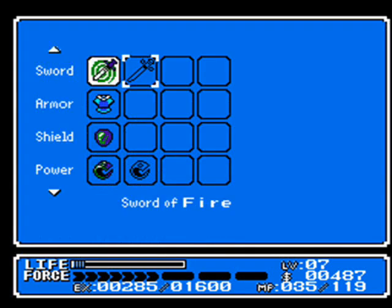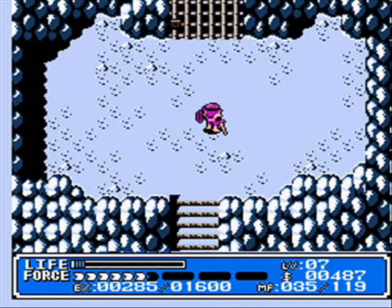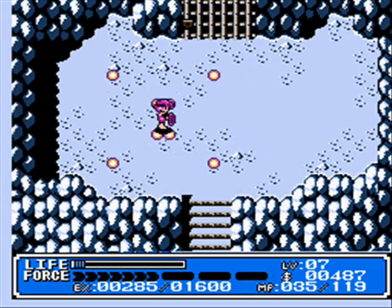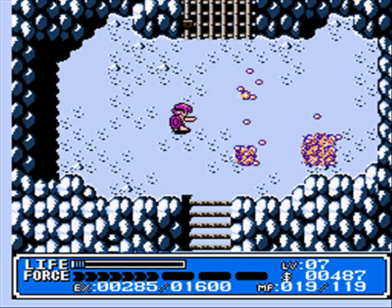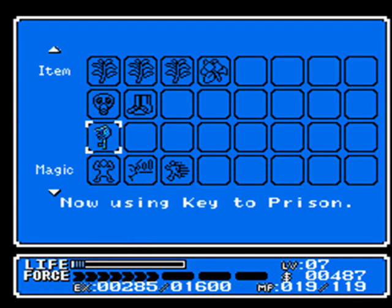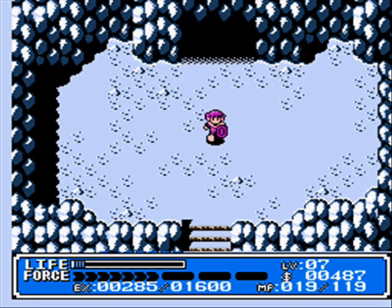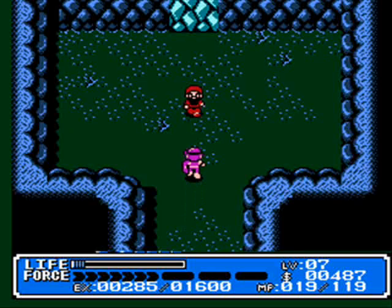And we get the Flame Bracelet. So now you can do a level 2 — level 3 fire attack. This is actually the best one in the game, the best level 3 attack in my opinion. It just creates a big ball of flame — a big flame whirlwind in front of you. It does a lot of damage.